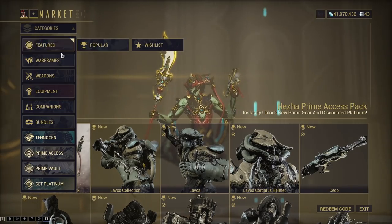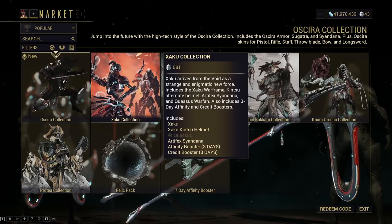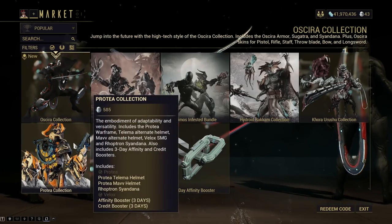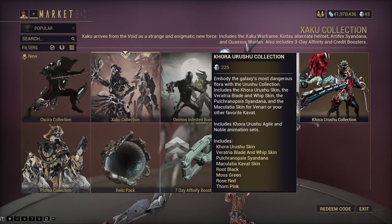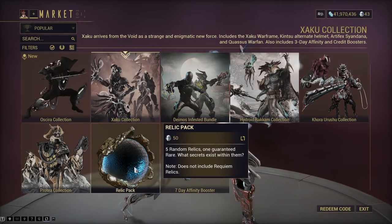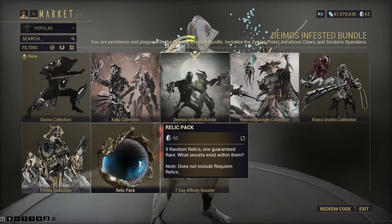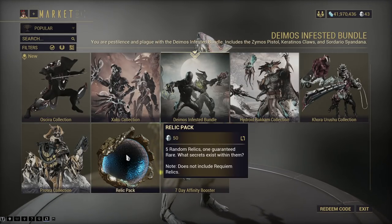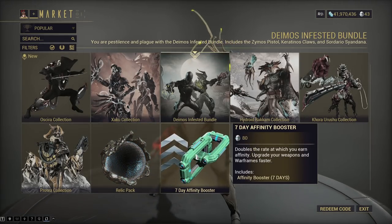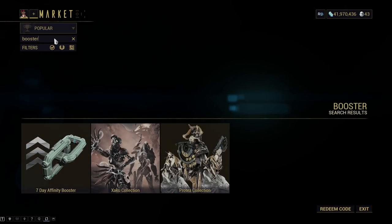Let's slowly go through some stuff. We always have the Featured Collection, and these are generally just cosmetic stuff with some boosters. Boosters — always buy these if you want your stuff to look beautiful and you have the Platinum to spend. You can always get more Platinum via trading, so it's not a huge issue. I would never buy Relic Packs — 50 Platinum for Relic Packs is kind of a rip-off. People love buying boosters, and I would recommend buying a booster depending on what you feel like doing at the time.